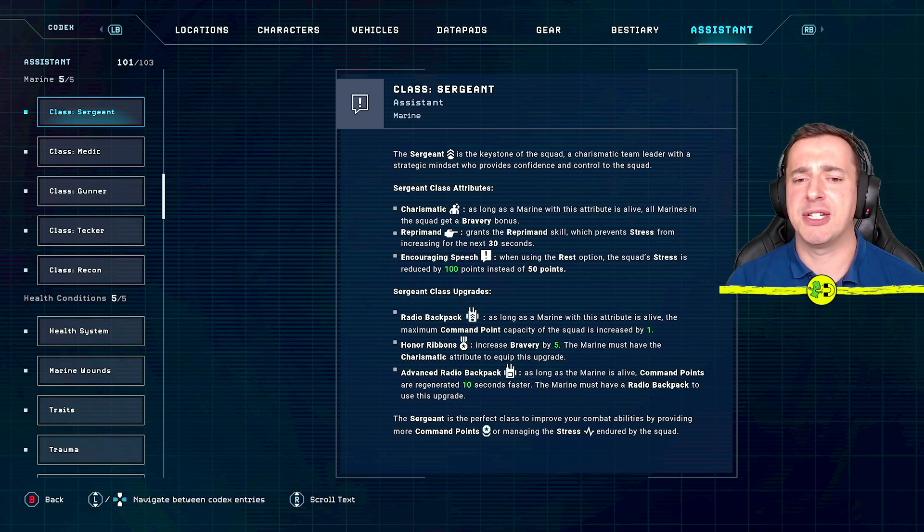The sergeant also has 'encouraging speech' — when using the rest option, squad stress is reduced by 100 points instead of 50. So having a sergeant really helps when you rest to lower stress levels and keep the rest of the squad relaxed.